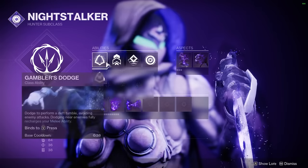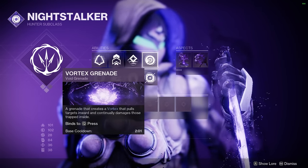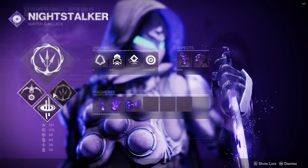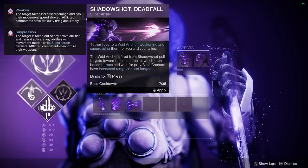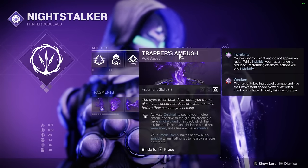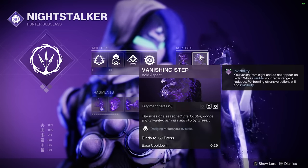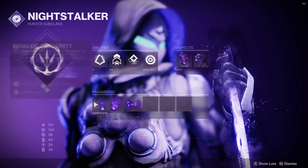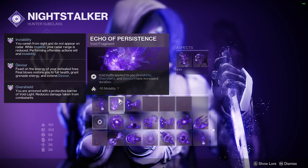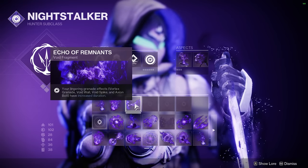For our abilities: Gambler's Dodge to get our smoke grenade back on dodge. Vortex Grenade because I think it's the best void grenade. Mobius Quiver because it's really strong for damage on the bosses — Deadfall doesn't work too well because the bosses like to move around a lot and it doesn't track them. For our aspects, we have Trapper's Ambush so we can do our Quick Fall for two extra seconds of invisibility and go invisible with our melee ability. Vanishing Steps so that our dodge also makes us invisible. Echo of Obscurity for finishers granting invisibility. Echo of Persistence for a bonus two seconds on all of our invisibility effects. And Echo of Remnants so that our Void Grenade lasts a little bit longer.